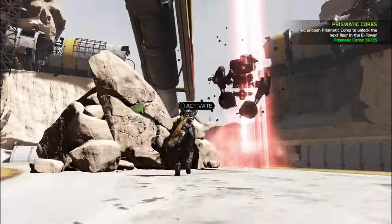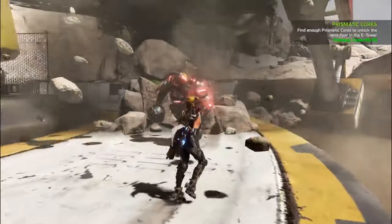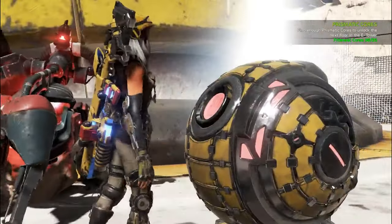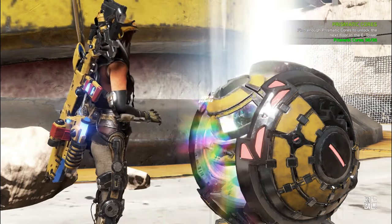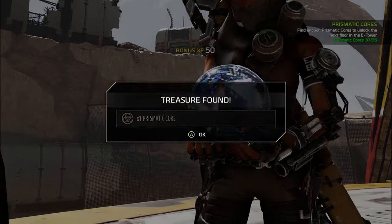Yes, it is a punchable. I thought so — it looked like it from a distance but it wasn't 100%. And this should be a prismatic core, and there's another core up by where the flyer is needed.